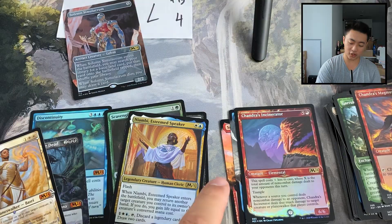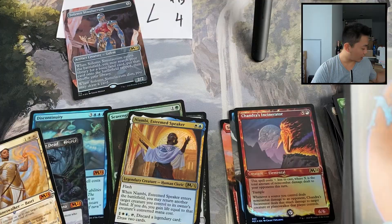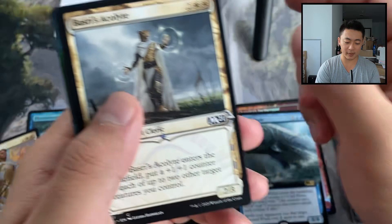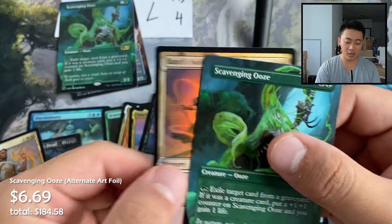Not too bad so far — we haven't seen a Teferi in this box and I feel like we're due. Got a foil showcase forest, Pursued Whale, Sanctum of All, Kervik the Spiteful, and then Teferi's Protege — oh no, already saw it. Foil Scavenging Ooze, normal Scavenging Ooze, and Basri's Solidarity.